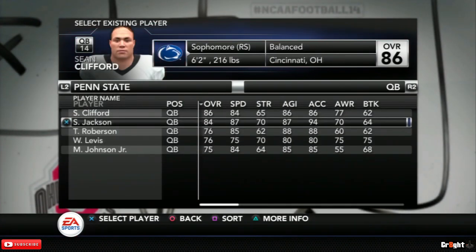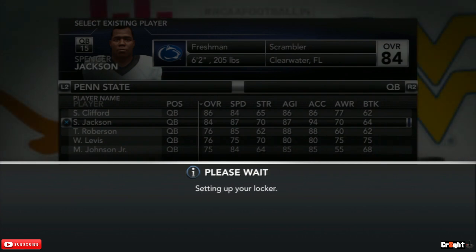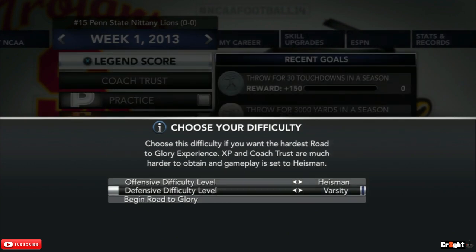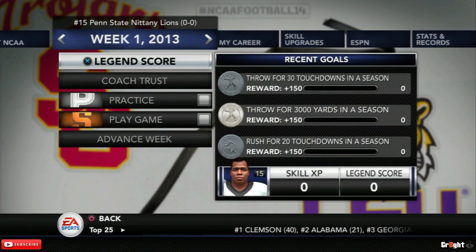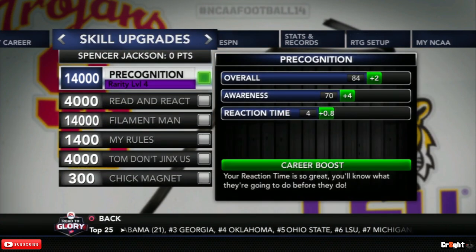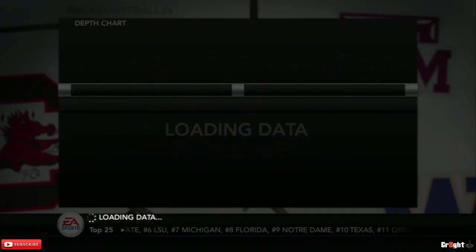That player you just created — whatever team you picked — he will be at that position you created him in. We'll go to Penn State, quarterback — bam, there he is. The negative side: you won't start off with all those skill points like you would in a regular Road to Glory. You will start at zero skill points. I'm rated second overall quarterback, though sometimes it bumps you down on the depth chart, sometimes it doesn't. We're going to throw it on Heisman because that's what I play on. Let's go to the depth chart and show y'all the player we created with the updated rosters.